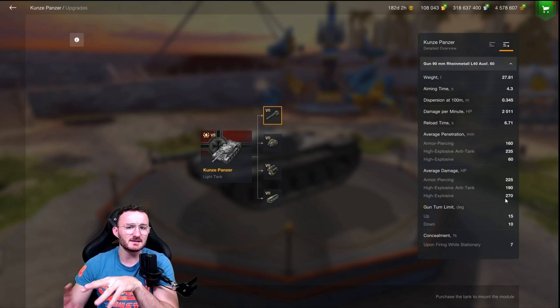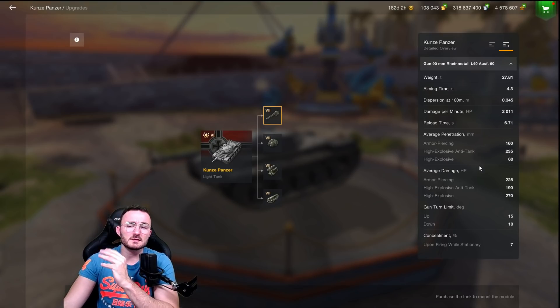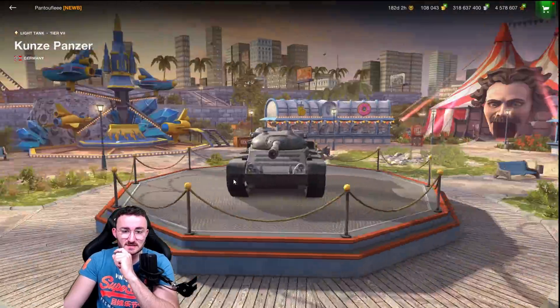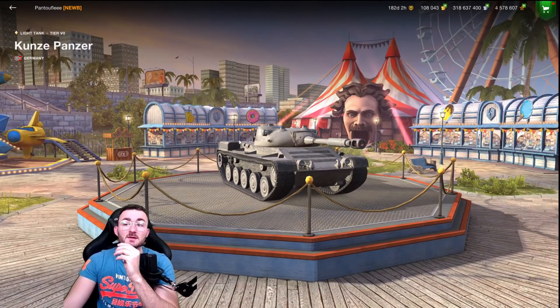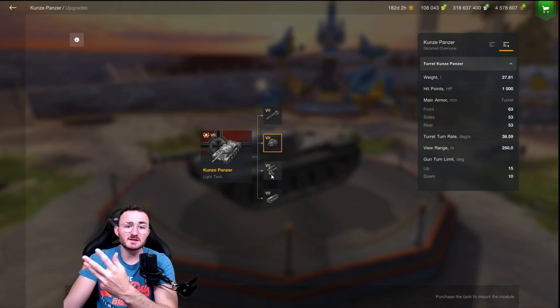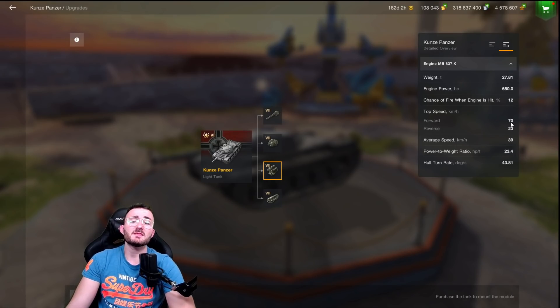The average damage is fine — 225 — and it features kind of the same gun as the RU with some small differences. Average penetration good, average damage good, DPM average. Most importantly, it has 10 degrees of gun depression, which is quite juicy on something like this — it allows you to be versatile on every terrain, reach ridgelines, and deal damage while spotting, which is extremely important for light tanks. No armor expected, but the engine is really good — 70 kilometers per hour top speed, exactly like the RU when it comes to mobility.